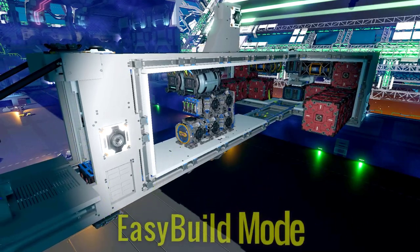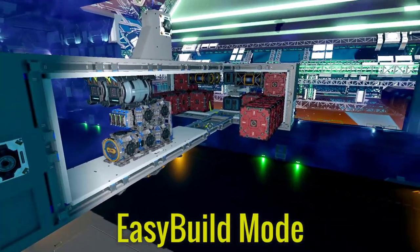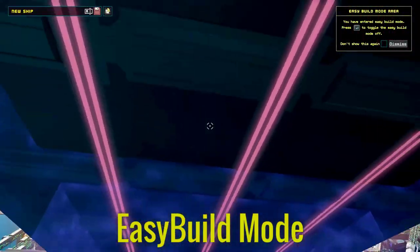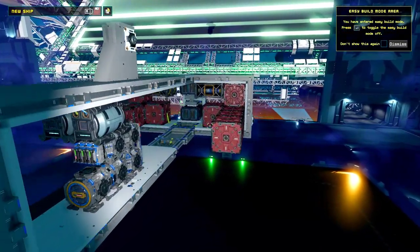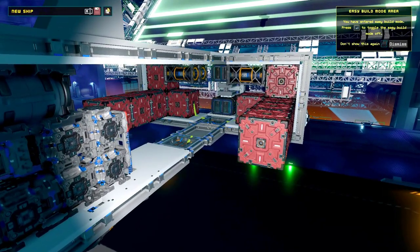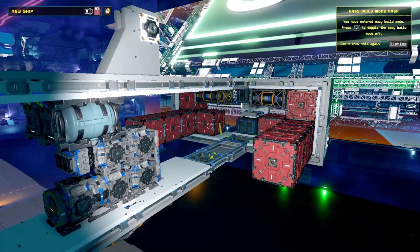First, Easy Build Mode. This is a new mode put in by the developers with the release of Early Access. In order to go to Easy Build Mode, you come to a building which is clearly marked at the middle of the station. Fly your ship in. Once you're in here, you'll automatically be put in. If you're not, you can hit the period key on your keyboard. What this does is it allows you to use modules on your ship. Modules are a new system where you can have multiple pieces of blocks connected together and you can move them around.